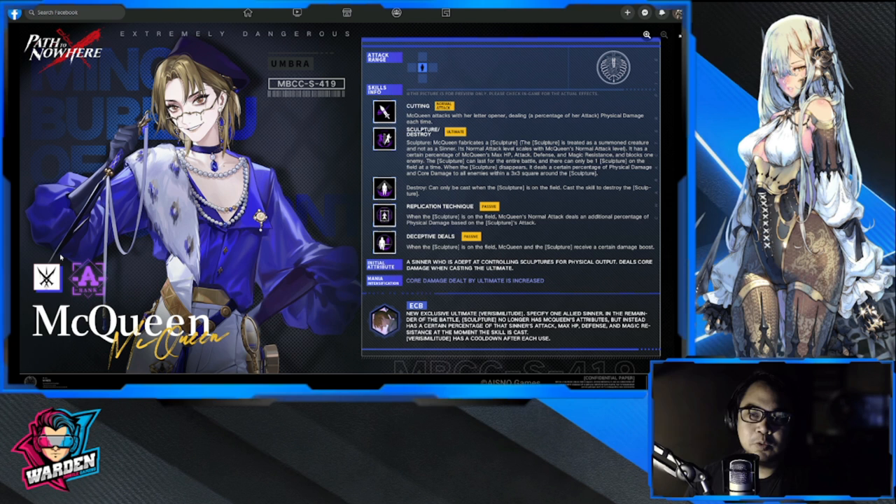Next is her ultimate: Sculpture Destroy. McQueen fabricates a sculpture right out of the blue — it's treated as a summon creature. It has an attack that scales with McQueen's normal attack level, usually at 100, and has a certain percentage of McQueen's HP, attack, defense, and magic resistance — usually lesser values than 100.